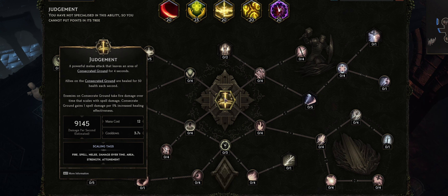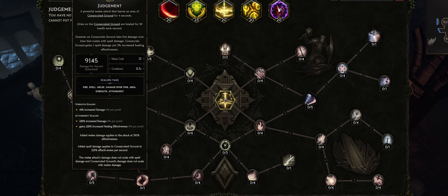Now based on its scaling tags, it looks like it has a ton of scaling tags. Let's look at what type of damage actually applies to best improve its damage. So you have a melee attack and then consecrated ground. Now if you hold alt, it does specify in a little bit more detail how the damage applies differently. You can see the consecrated ground itself — enemies will take fire damage over time, that scales with spell damage.